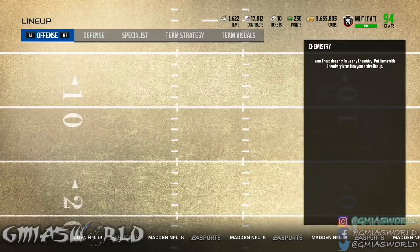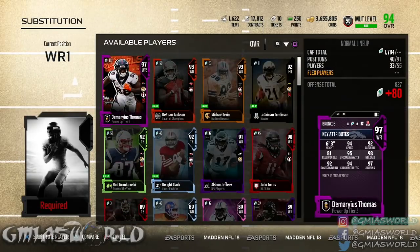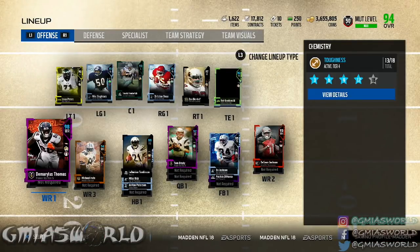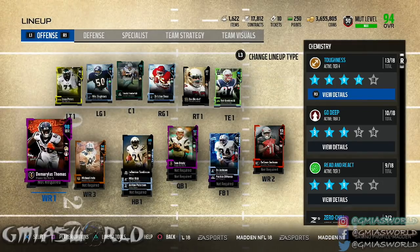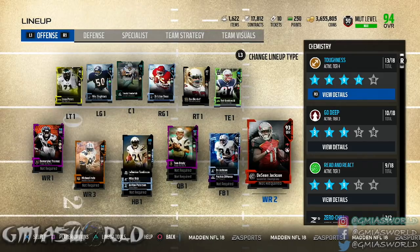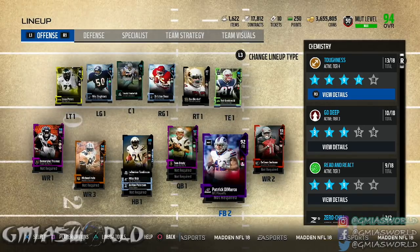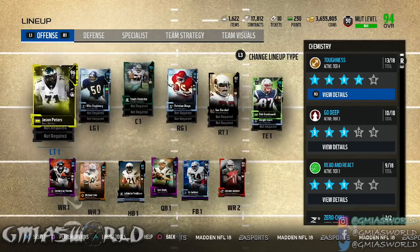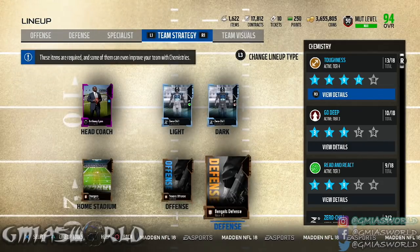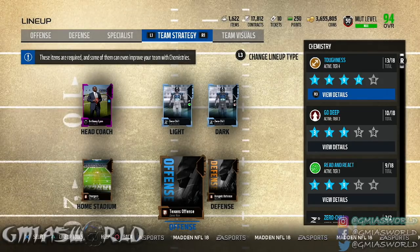Now understand — Deshaun Jackson doesn't play. He's just there right now because I don't have anybody else to put there. He doesn't have any run block or anything like that. We pretty much utilize Demarius Thomas, Rob Gronkowski, Dwight Clark, and Patrick DeMarco. That's primarily how we stack our tight slots. Now again, team strategy — you're running the Texans offense and you don't care about your opponent. That's the number one thing I can't stress enough.